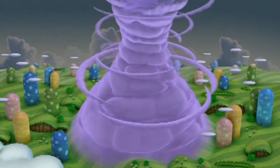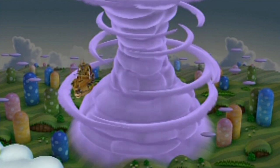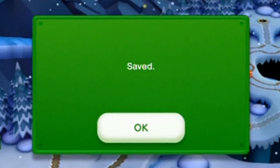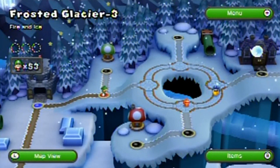Oh, tornado barrier! Don't worry Peach, I'll help you after I 100% this game. Alright, that one's done — let's head over to number three: Fire and Ice.